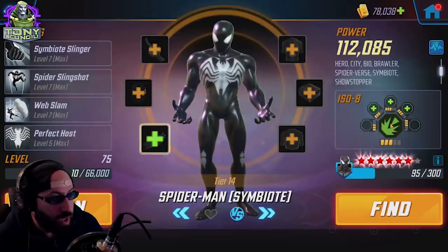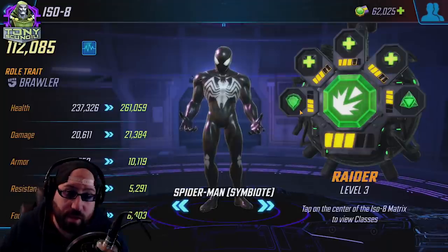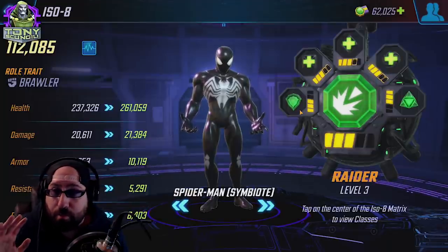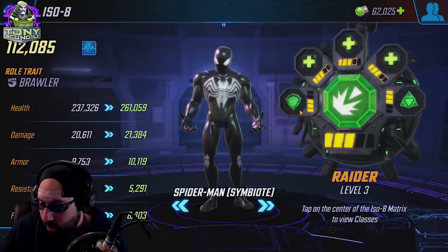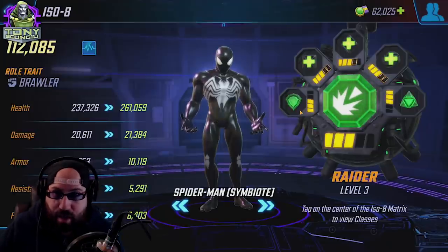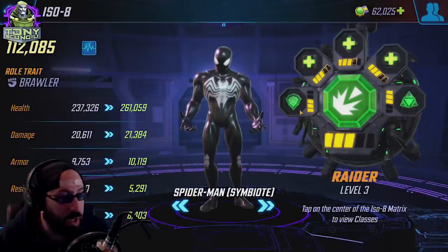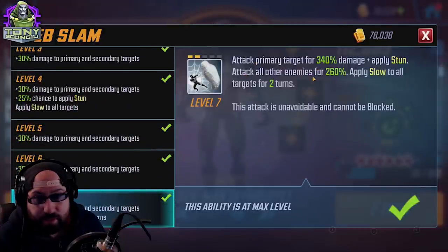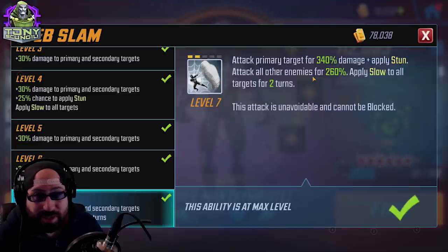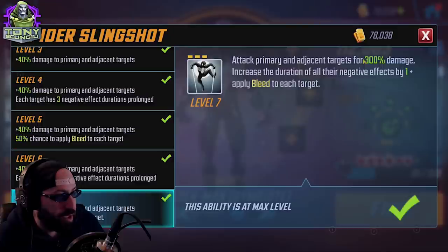For Symbiote Spider-Man, as far as ISO-8 is concerned, there are a couple of decent options. I lead with Raider. The first and main reason is I put Raider on most characters that hit multiple targets, whether it's hitting a target multiple times or hitting multiple characters one time. Symbiote Spider-Man does that to a T. Looking at his kit: Web Slam attacks the primary target and all other enemies — that gets benefit from crit, more damage potential, as well as procs for Vulnerable.